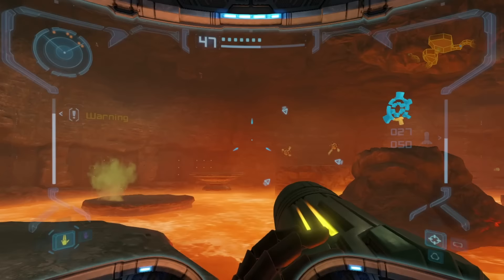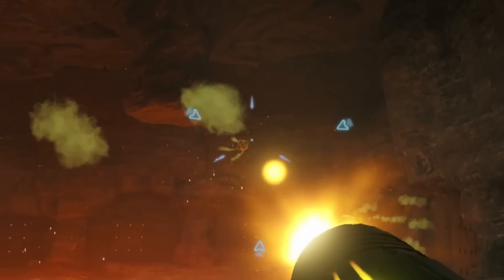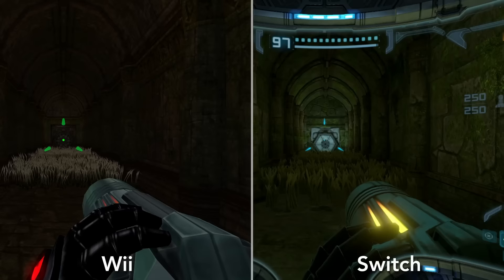I wish they allowed more button remapping, and I had to resort to system settings to change some things, but the option count is already well above average. It's incredibly easy to do platforming and to target enemies. There's some bullet magnetism that sends shots to enemies that aren't in the crosshairs, but it's subtle enough to not notice.